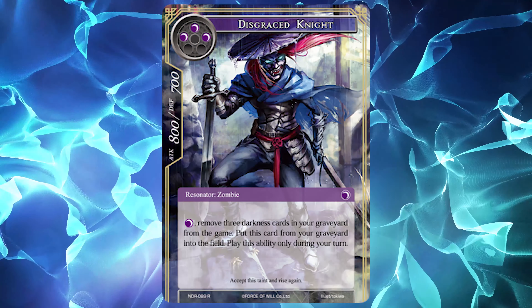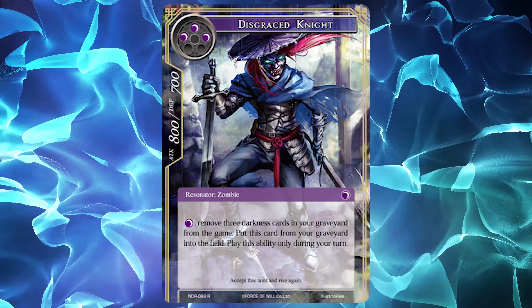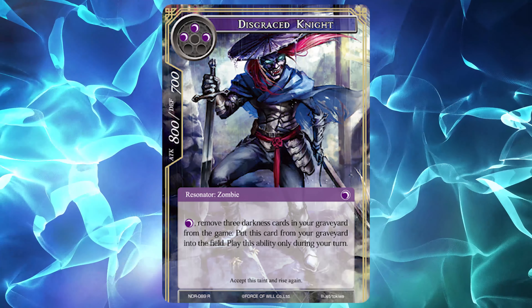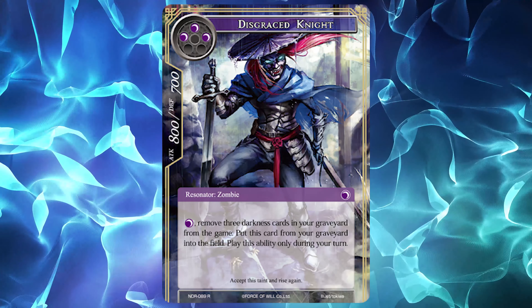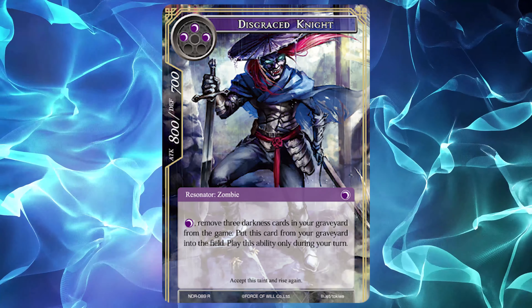Disgraced Knight is a 3-cost Darkness Resonator with an 8-7 body and the following effect: pay 1 Darkness Will and remove 3 Darkness cards in your graveyard from the game, then put this card from the graveyard into your field. You can only activate this ability during your turn. Knight's stats are about average for its cost, but its effect is what really makes it an amazing card.